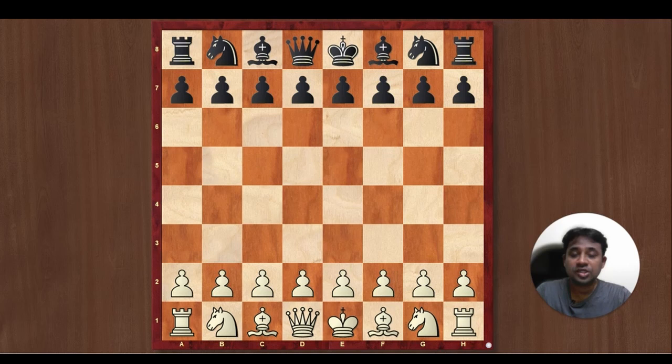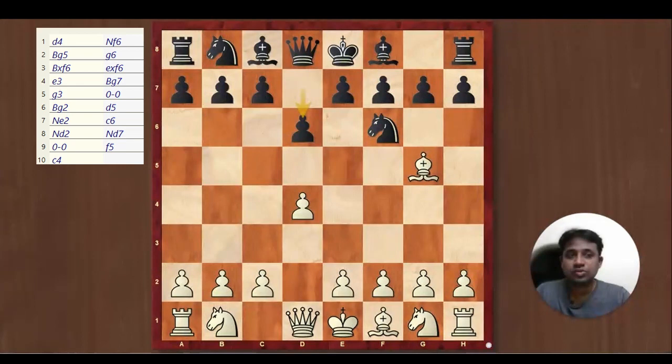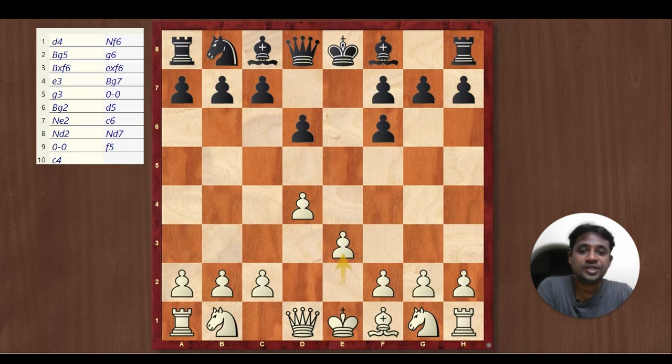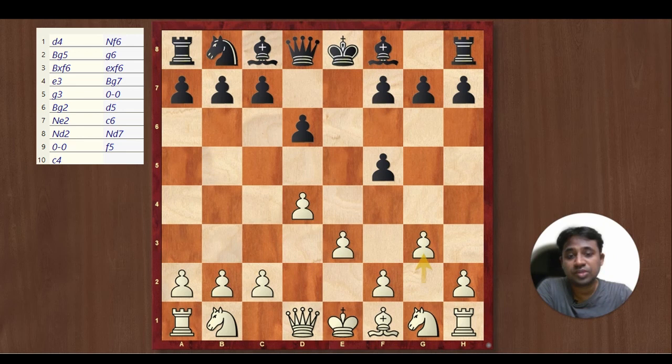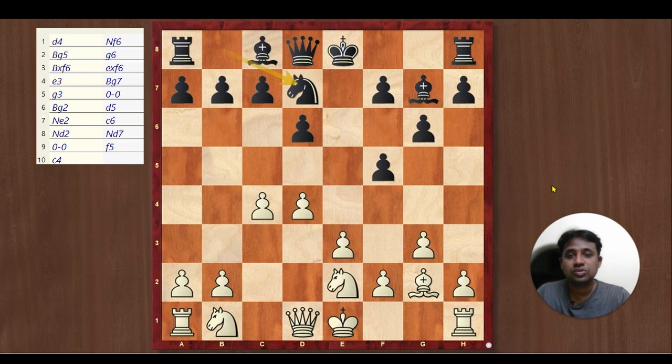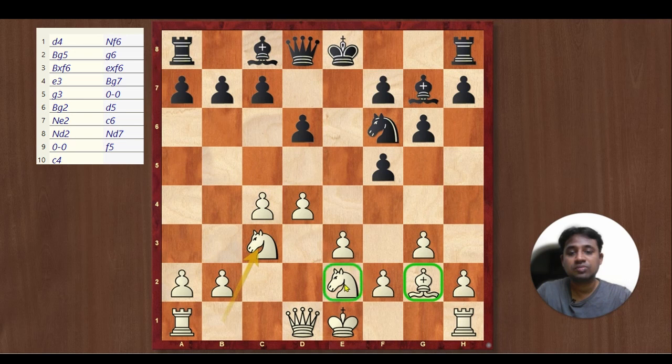By looking at the Michael Adams vs Kasparov game, we understand how to play against d4, Knight f6, Bg5, and d6. You should go ahead and capture the Knight, and when Black recaptures, you need to put your pawns on the dark squares — play e3, then g3, fianchetto your Bishop, and put it on the long diagonal. Put your minor pieces on Knight e2, c4, and Knight c3. Remember: Bishop on g2, Knight on e2, and the other Knight on c3. Then play on the queen side by pushing pawns b4, a4, b5. This is considered plus equals.